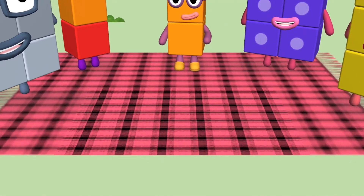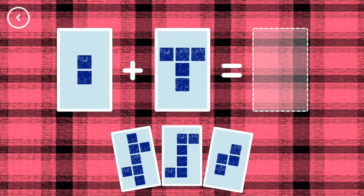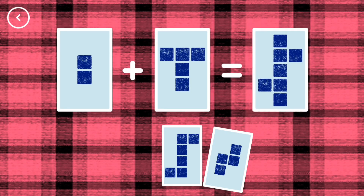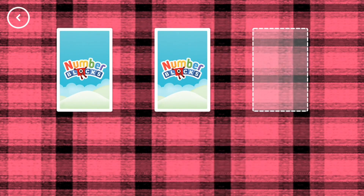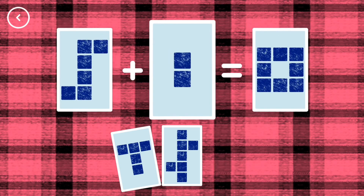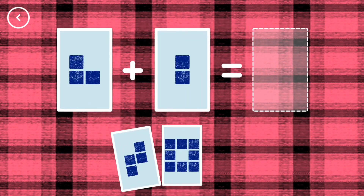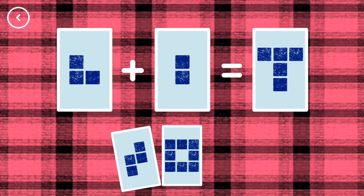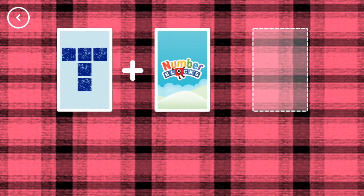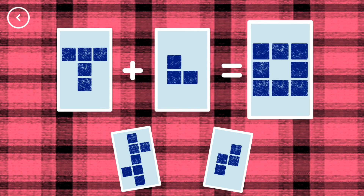If you start with this many and add this many, how many do you have all together? 7! 2 plus 5 equals 7! Correct! 8! 6 plus 2 equals 8! That's the correct answer! 5! 3 plus 2 equals 5! Yes! 8! 5 plus 3 equals 8!